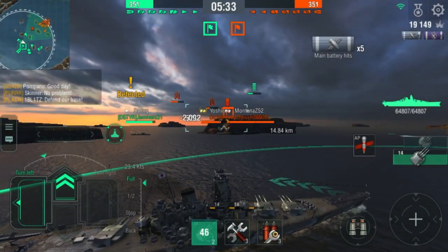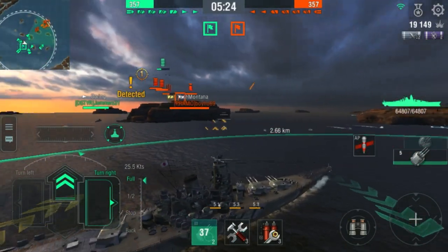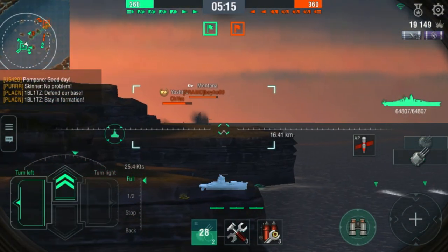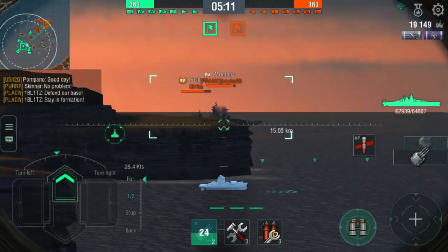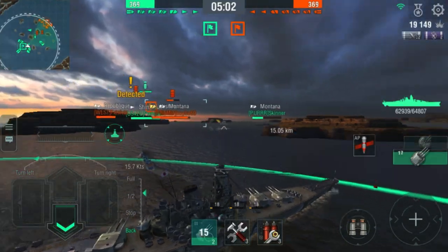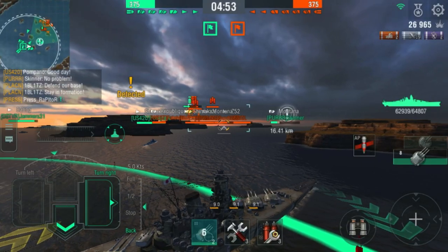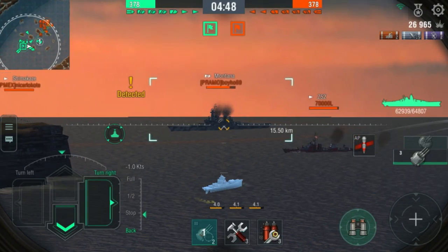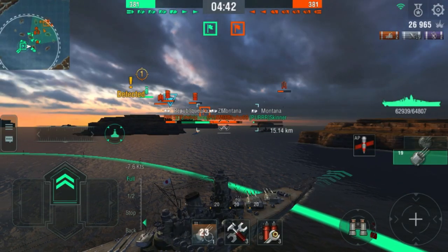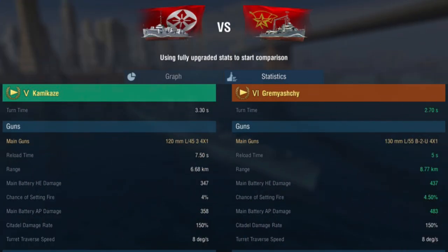Always wanted an easier way to compare ships? Well now you can — ship comparison is coming in this update. Players can select two ships to compare their stats; all ships can be compared using fully upgraded data. To add ships to the comparison list: press the compare button in the port for your current ship, find the add button in the armory for ships you own, or find the add button in the preview page for ships in the shop or events. The list holds up to six ships. Select two ships from the list and press compare to see an overall chart and statistics. The graph page focuses on main factors and lists skills, specialties, and equipment, while the statistics page displays a detailed comparison of each stat.